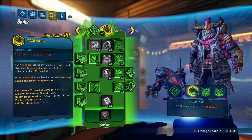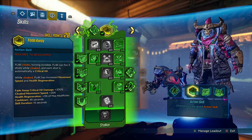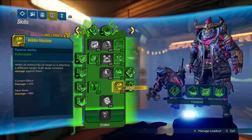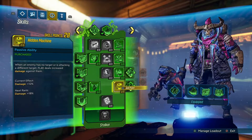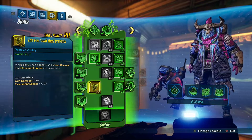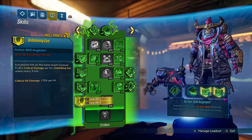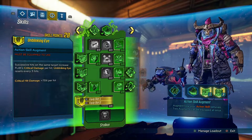With fade away you might sometimes get hit if you don't move slightly. But generally no enemy is going to hit you unless it's an AOE. Hidden Machine has a short cooldown after you get hit before you start doing the 12% extra damage again. It's a pretty nice DPS ability. The reason we put 2 points in there is also to unlock Unblinking Eye, which makes your first shot deal 75% damage, then 150%, then 225% — an overall DPS monster.